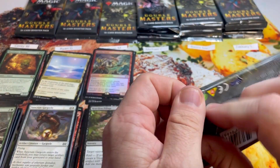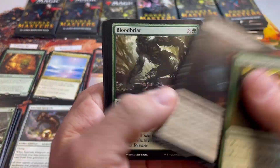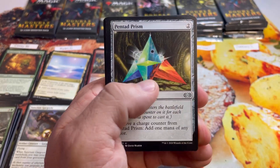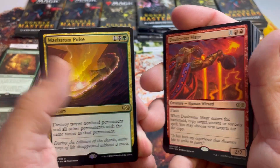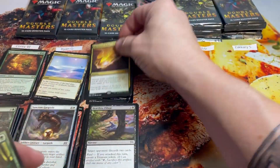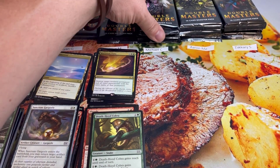Pack number three for Christian. Sin Triplets is okay — used to be really good, but has been reprinted in Mystery Booster and now in Double Masters. Dual Caster Mage into Maelstrom Pulse — that's six, nothing foil. Christian has his work cut out for him.